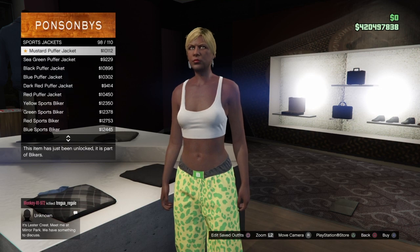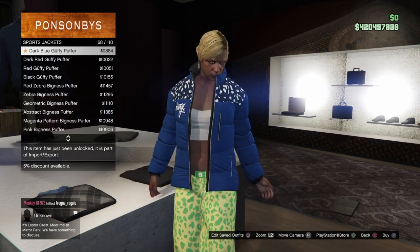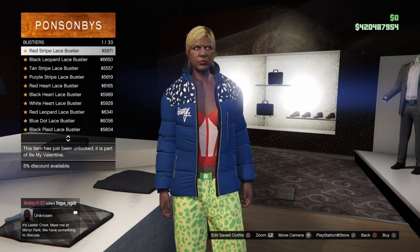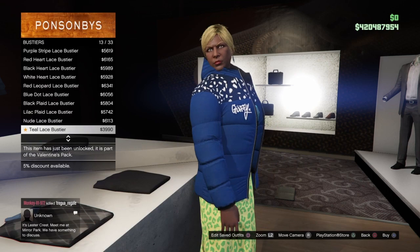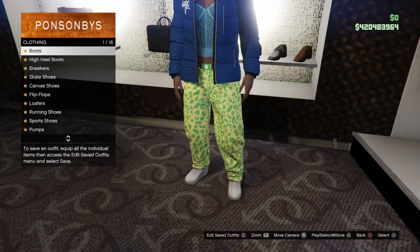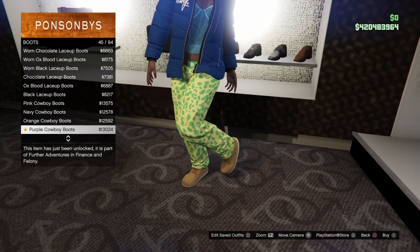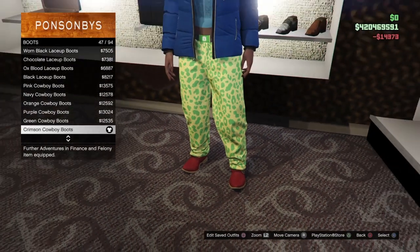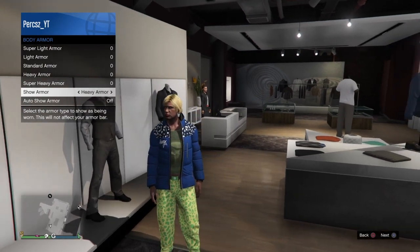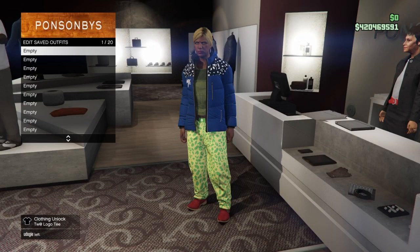In Sports Jackets, scroll to number 68 which is the Dark Blue Puffy Jacket and equip it. Back out and go to the Bulletproof Vests section, go to number 13 which is the Till Lace vest and equip that. Back out and go to the shoe section, go to Boots and scroll to number 47 which is the Crimson Cowboy Boots and equip them. Back out, then bring up your interaction menu, go to Inventory, go to Body Armor and equip the Heavy Armor.